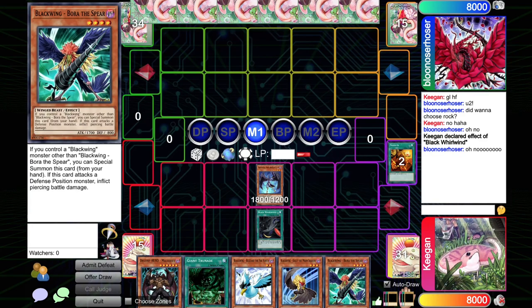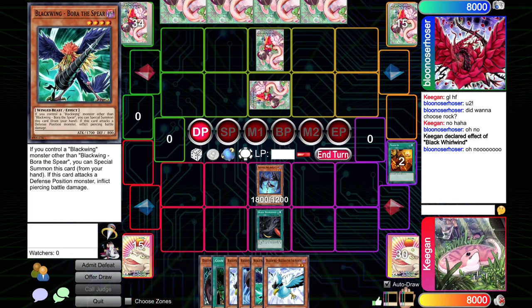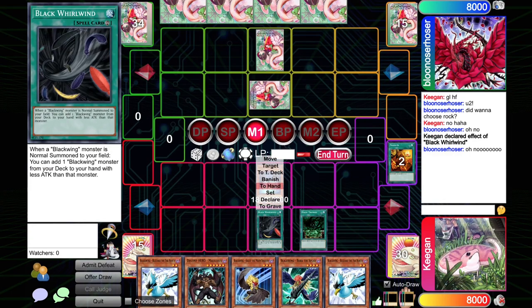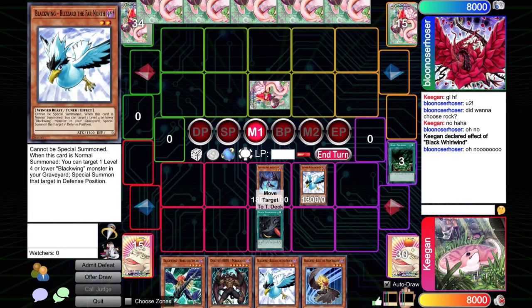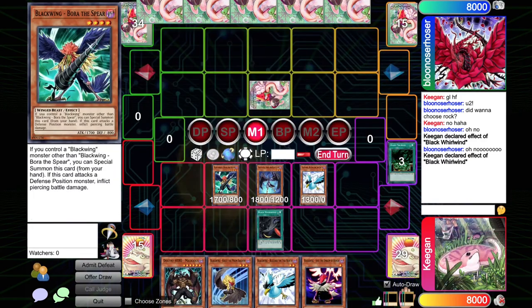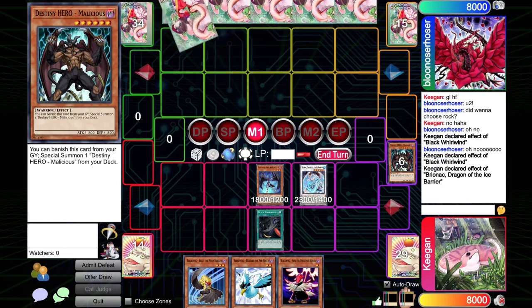Next turn we have Trunade plus another Whirlwind search off of the Bora, and we should be good to just go nuts. We could even summon Blizzard, special Bora and get really aggressive. We could start with a Shura attack, but is the Trunade getting any better? Not really — let's run it up right now. Let's Trunade back the Whirlwind and get super aggressive. Normal summon the Blizzard, activate Black Whirlwind, search ourselves a Vayu. We're going to special summon the Bora, synchro into Brionac, Dragon of the Ice Barrier. We're going to bounce their monster, pitching Malicious.